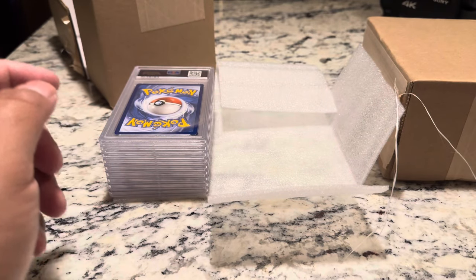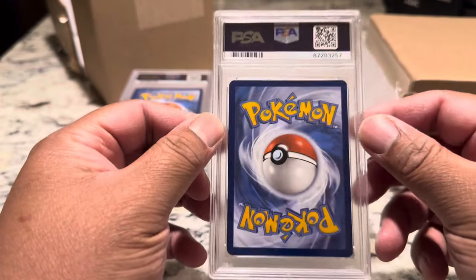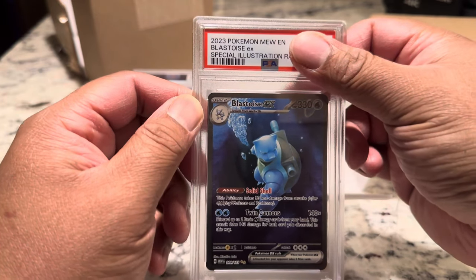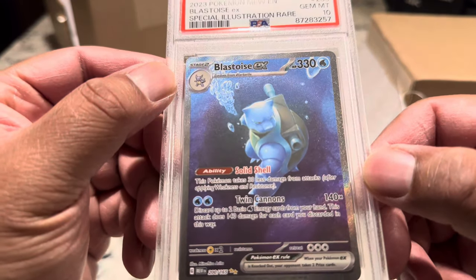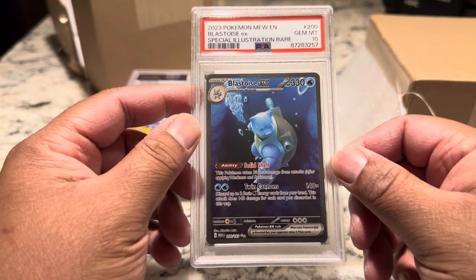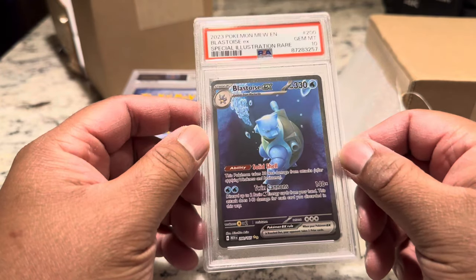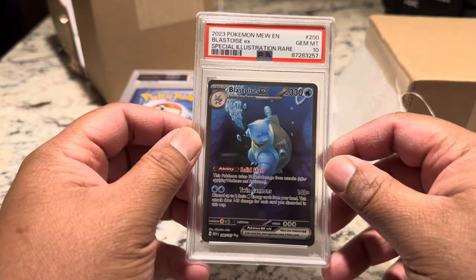I submitted the Blastoise, Squirtle, and Wartortle in sequential order — we'll see what they all come back with. Here's another clean card. The Blastie boy — come on, show me the money. Gem Mint 10! This Blastoise was actually a card I picked up off an eBay listing — bids were running between about $30 to $40 at the time. I picked it up raw, ungraded, for about $40, and it came back a 10. It was worth it.